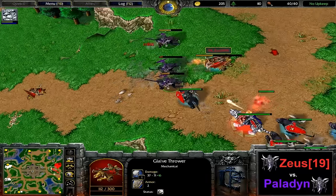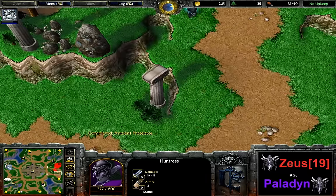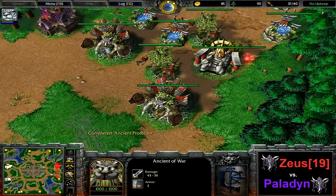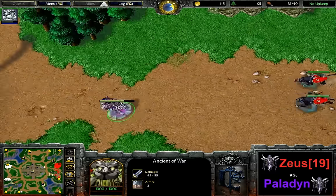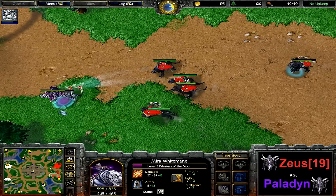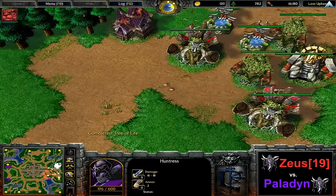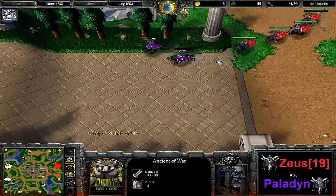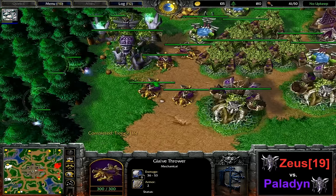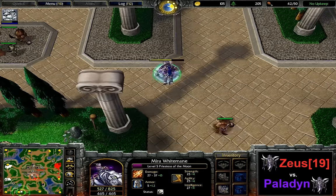One Glaive Thrower is not going to be a huge threat currently to Paladin. One of the hunts is falling, the others have to fall back — the priestess is also falling back. Got a little bit overly aggressive there, but still one Glaive Thrower remains and is not a huge threat. The priestess tried to cancel this one but she's got the staff so she wouldn't die immediately. Still 61 supply here for Zeus, 41 in the meantime for Paladin. Five ancient protectors, Glaive Throwers number five and six in production — we're going into mass Glaive Throwers right now.